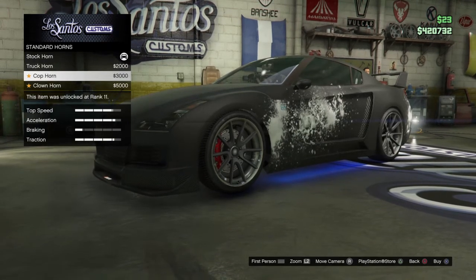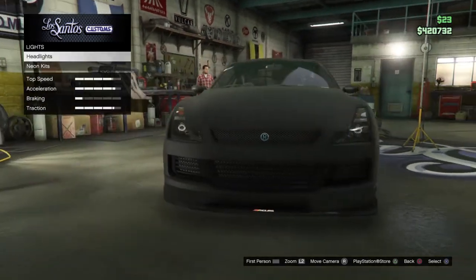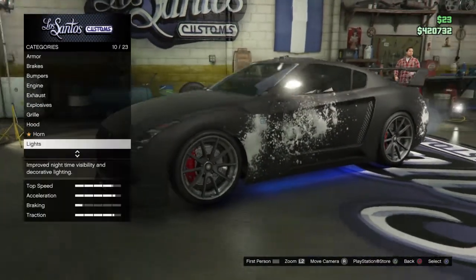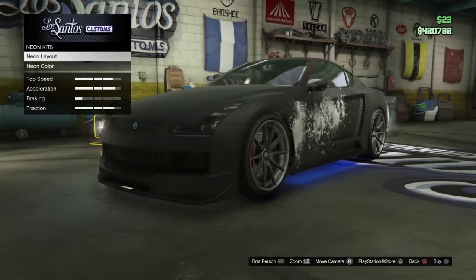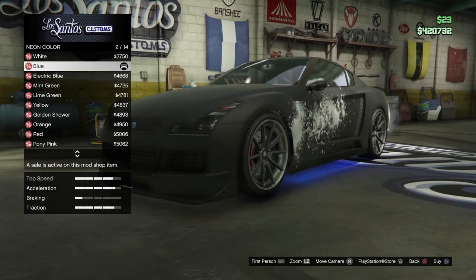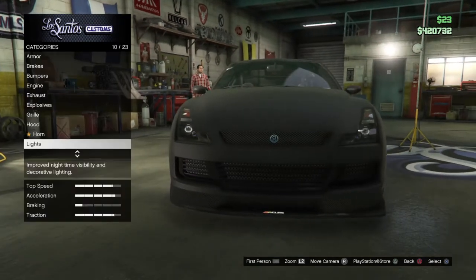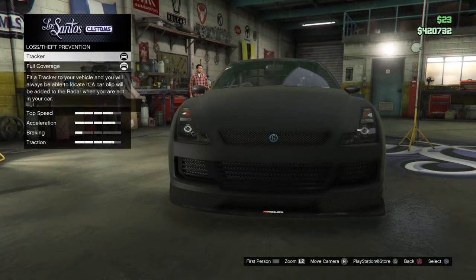For lights, I went for blue neon. If you want to do this, click on Lights, go to Neon Kits, go to Neon Layout, and you can select sides or front. I went for sides, then go to Neon Color and put them to blue. It's your choice, and this will all be set up if you've bought the car.